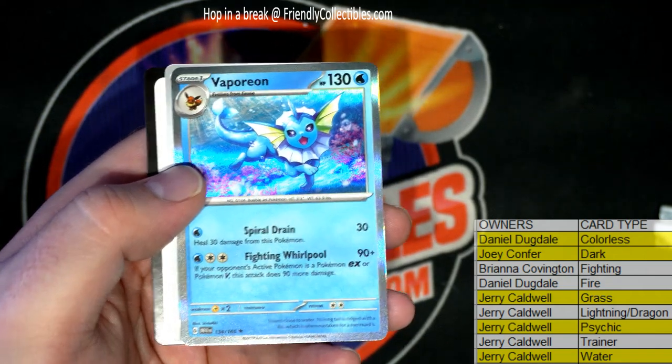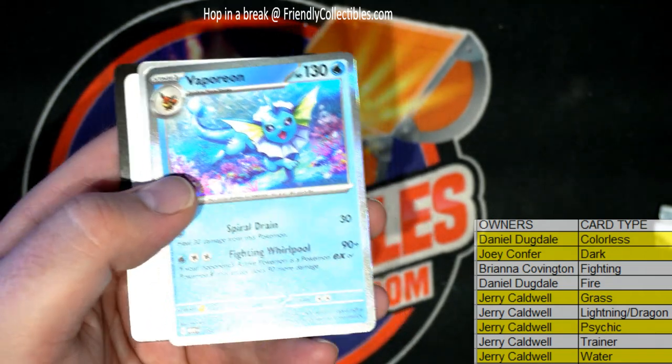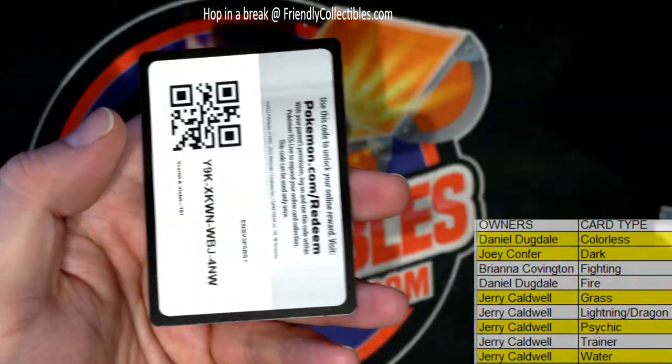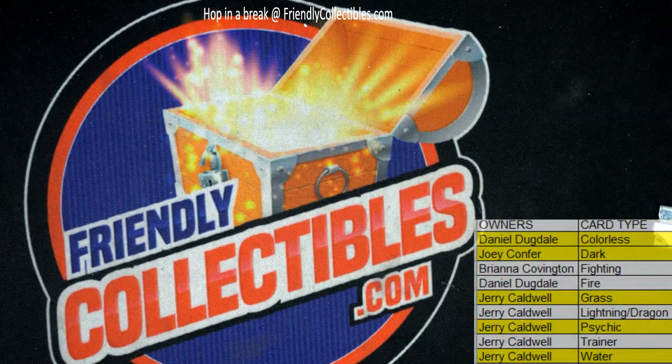Vaporeon, somebody's name right there — water. That is Jerry C. All right guys, no Charizard, that's all right, we had some good cards there. We saw that secret rare, we had a double rare, so yeah not bad. Thanks guys, let's do it again — that's Pokemon 151 booster bundle box. Thanks for joining.